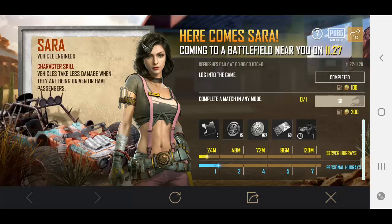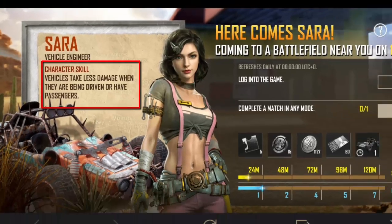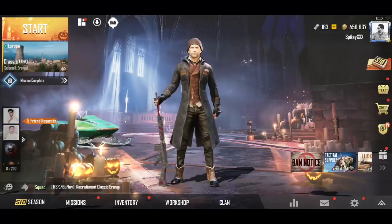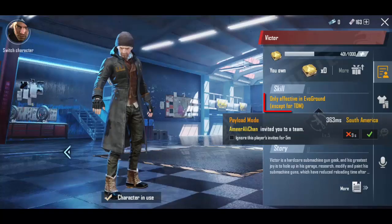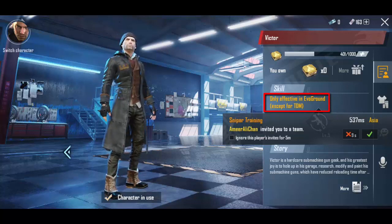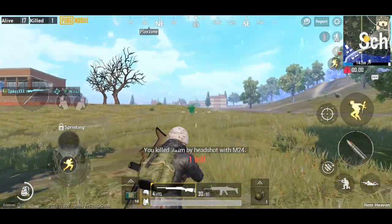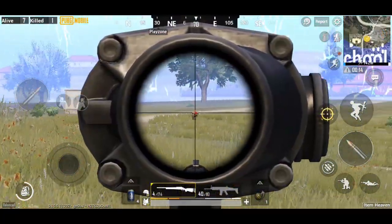So just complete the daily tasks and do your part — I hope within three or four days we get this character voucher. The main skill of this character is vehicle damage, as you can see here. I hope this skill applies to every mode and map, unlike the Victor skill which is only available in Evo Ground matches.